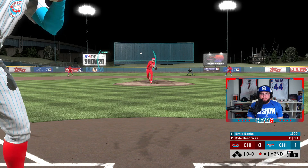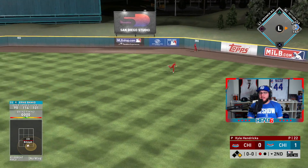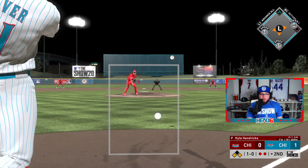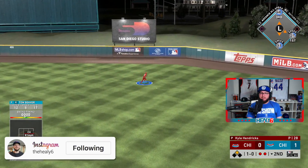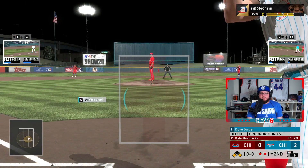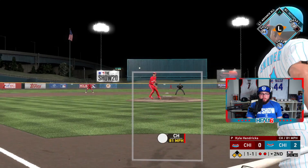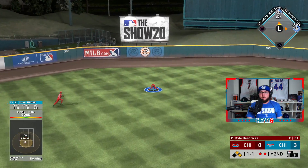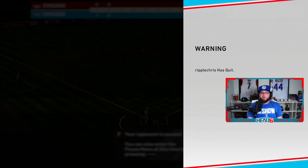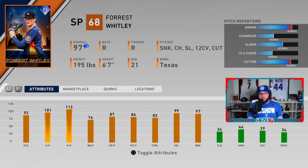Ernie Banks — we're hitting .400 with him and we're improving his average. Get to the gap — we take the single with Ernie and hold up at first. Tom Seaver — he's doing it all for us today, batting .500, and he adds on a run. Duke Snyder — two guys on, two outs — gets an RBI single. Jacoby Ellsbury is out there but with 27 speed we want to risk it — he quits, so we go to the next game.